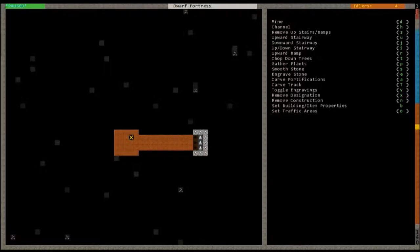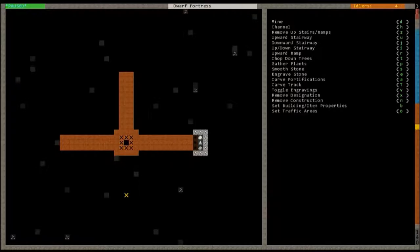In the three by three area you're going to do a downward stairway — I'm actually going to do an up-down stairway in this case. Then you'll make a box in the middle, clear out the center, and basically have a hub where you can have hallways that branch off in all directions. What I do is basically plan things out, and then to remove designations — once something is hollowed out you can't un-hollow it unless you build a wall there.